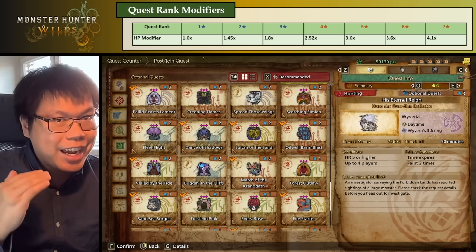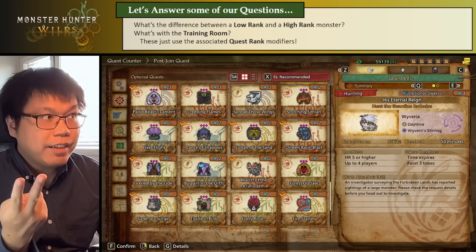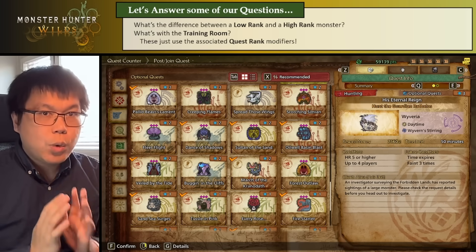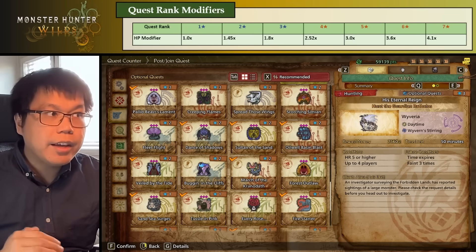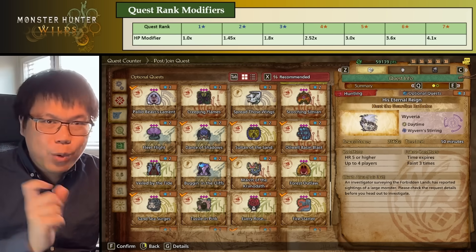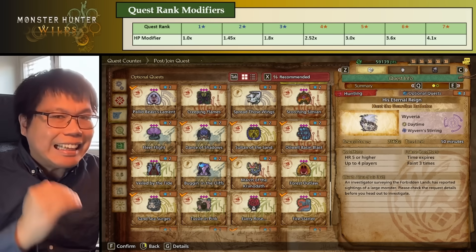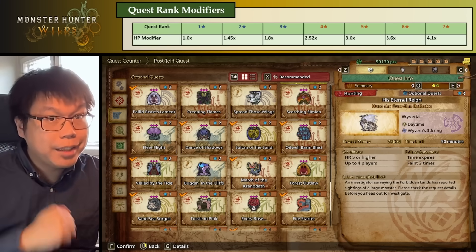From this alone, we can answer a few of our initial questions. What's the difference between a low rank and a high rank monster, and what's with the training room? They simply use the associated quest rank modifiers. Going from low rank to high rank is going from a quest rank of 3 or lower to a quest rank of 4 or higher. There is otherwise no big transition from 3-star to 4-star other than this slightly increased HP modifier, at least for the purposes of HP.